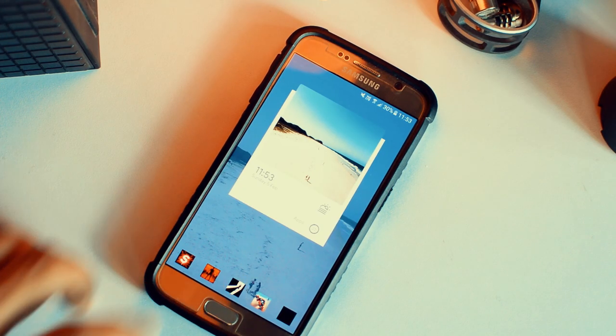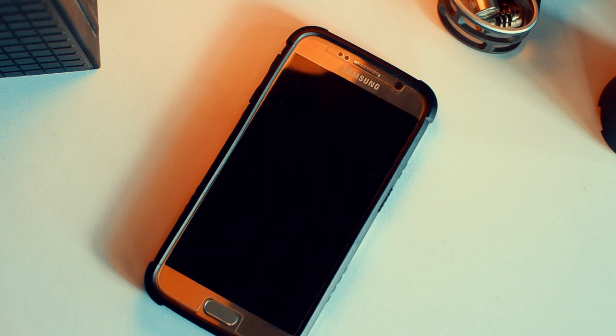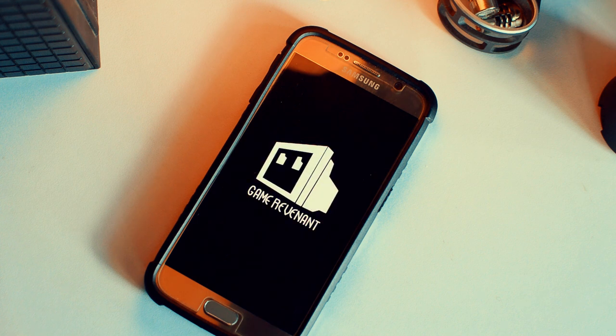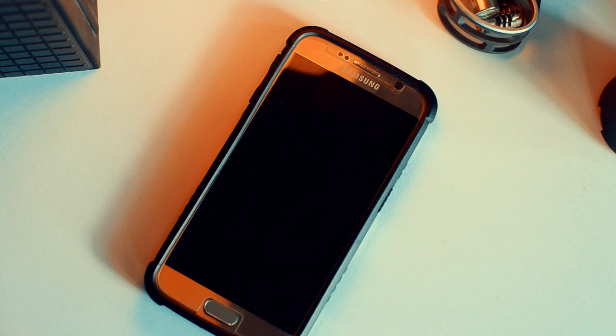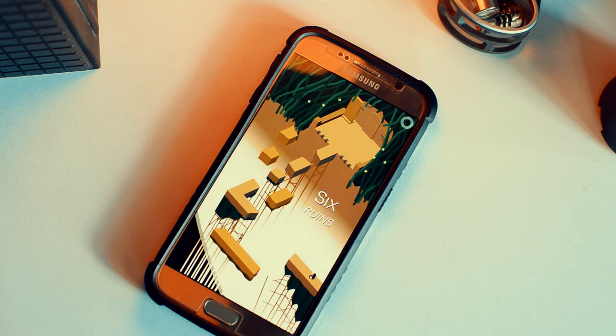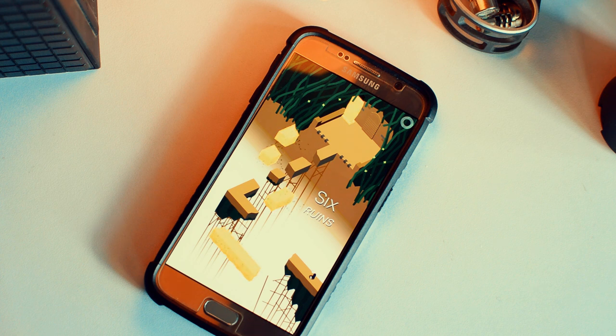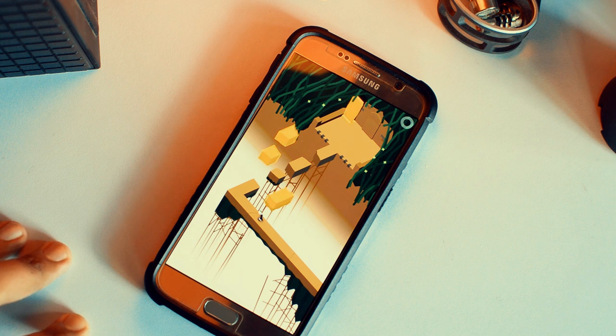Next up we have Where Shadows Slumber. If you've played Monument Valley on iOS or Android, chances are you'll love this game. It's not a ripoff — it borrows from the optical illusion side of things, where you have a person holding a lantern and using different types of reflections of light. Using those controls, you have to go from point A to point B.